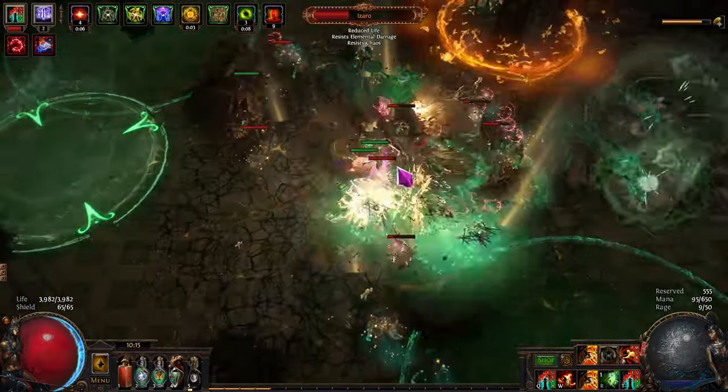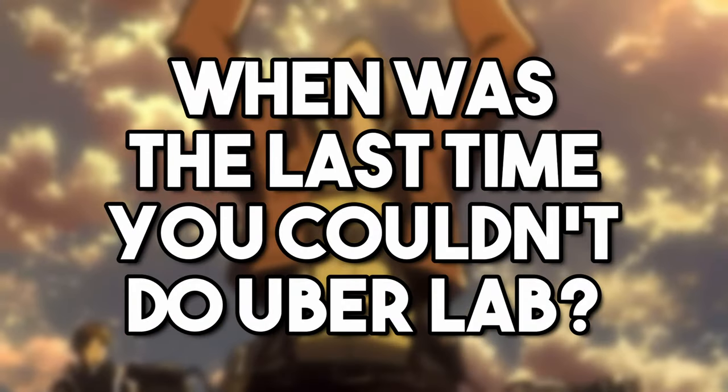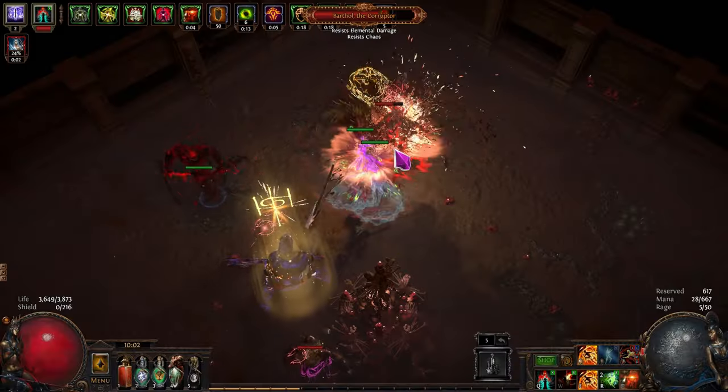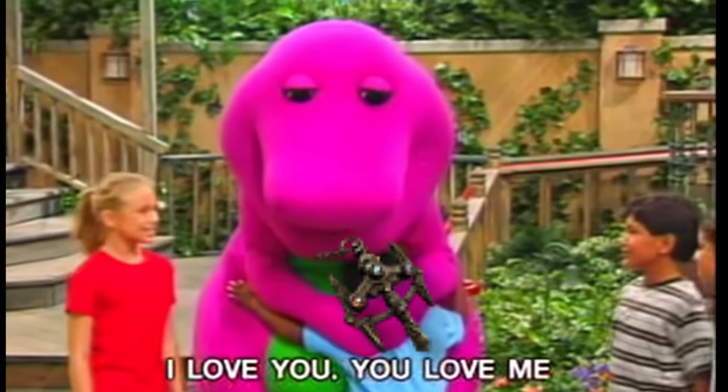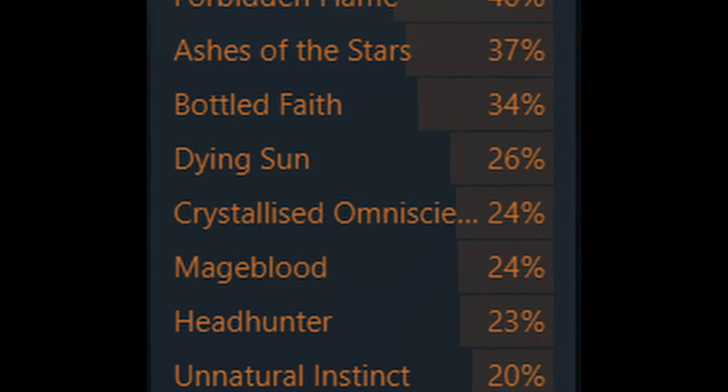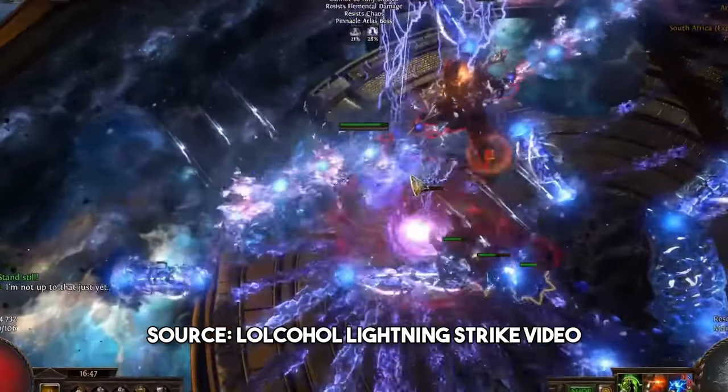I couldn't finish the Uberlab. The Uberlab — when's the last time you couldn't do Uberlab on one of your builds? I was stuck. This character was going nowhere fast. There were only two real options. Option A: embrace the meta and go Omniscience, like literally 24% of the level 100 characters in the league, and make the game a joke.